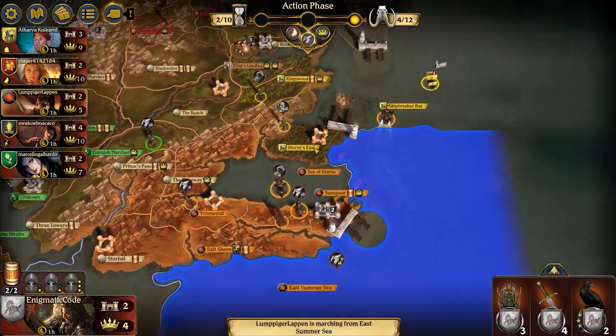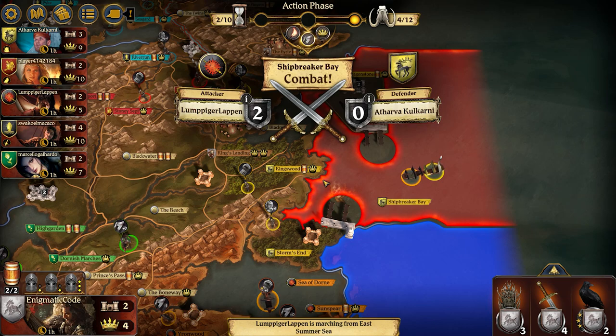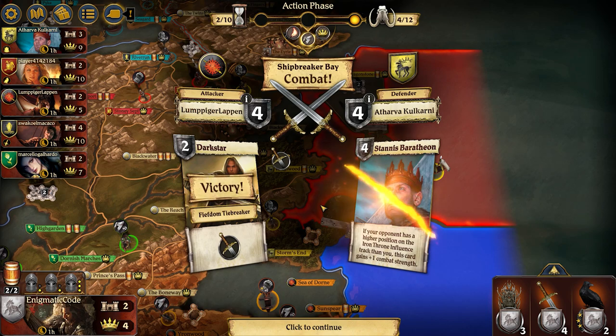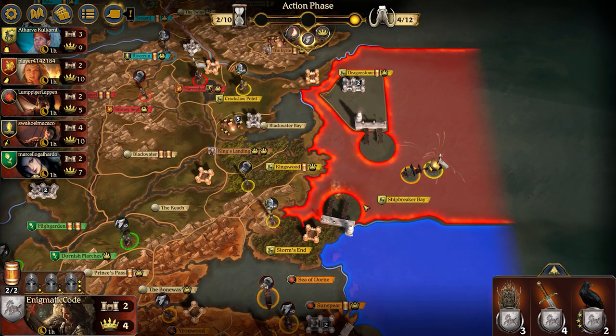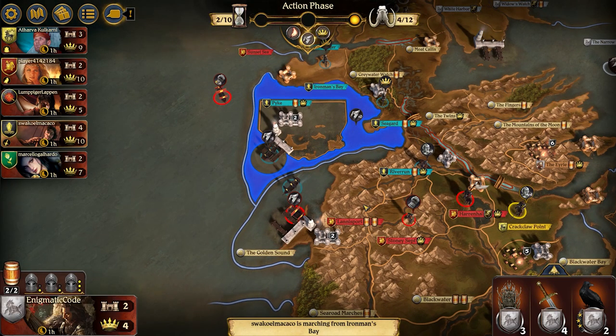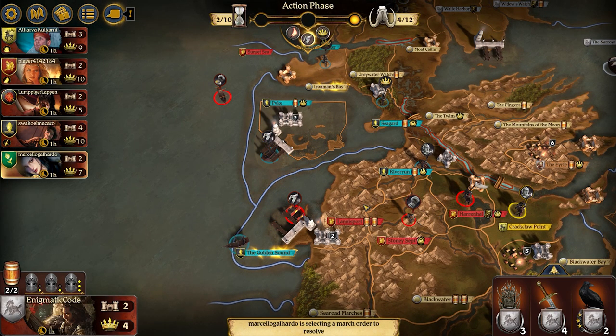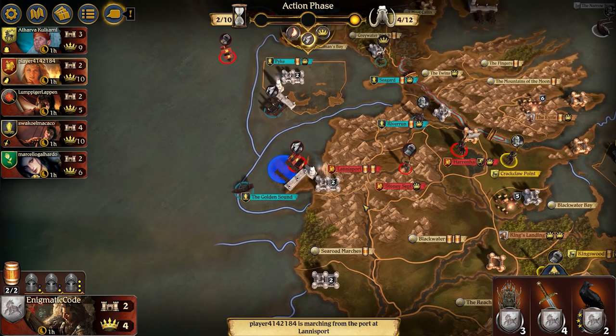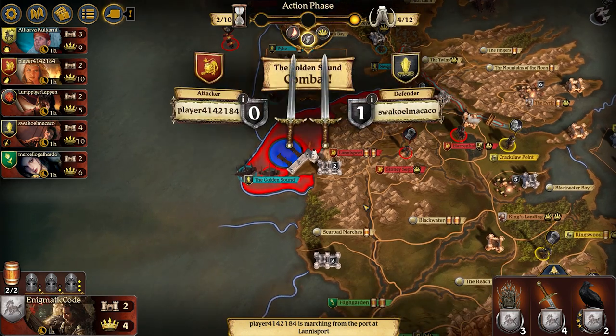Uh oh. Martell is attacking Shipbreaker's Bay and that's a routed unit. So if he wins this combat, that means Baratheon will have zero ships and be really vulnerable to Martell taking pretty much all of their territory. I may actually have to pop my head down there just to keep the Martells from winning. Greyjoy moving into the Golden Sound. Tyrell is moving into Prince's Pass, which I would consider part of Martell's territory — I'm hoping this will stir up a little bit of conflict between them.